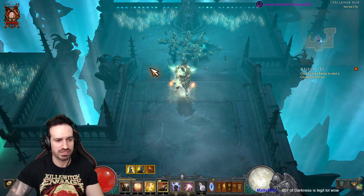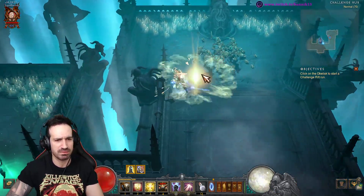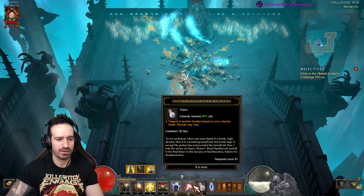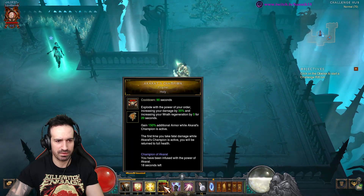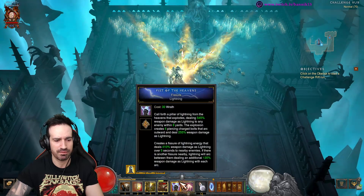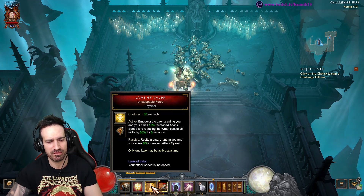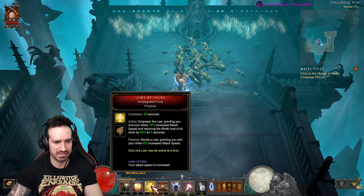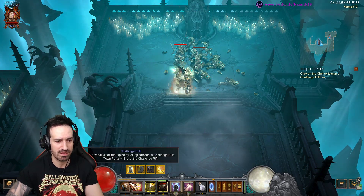Especially when you come across an elite, try to get a Shield Glare off on them for that extra damage so you can get those juicy purple orbs sooner — blue orbs in this case, sorry, my brain's in Greater Rift mode. Shield Glare, Heaven's Fury, and keep on moving. Your wrath does deplete pretty quickly, but with Akarat's Champion active and choosing your moments wisely, keep reactivating Laws of Valor when you remember and you should be fine with wrath regen. If you forget Laws of Valor, you just lose some attack speed — it's not the biggest deal.